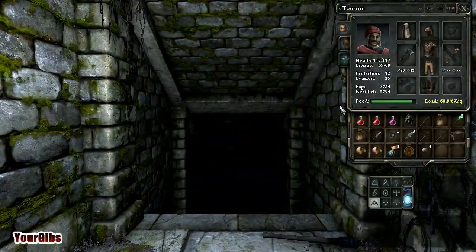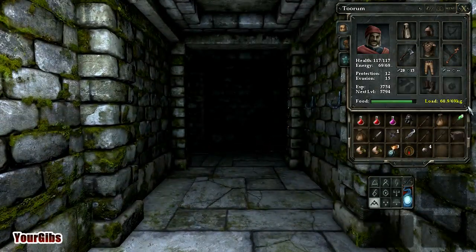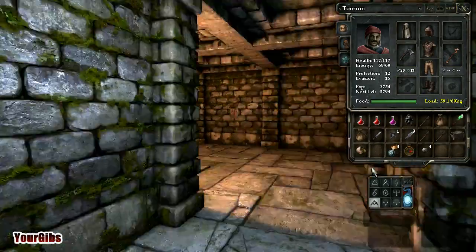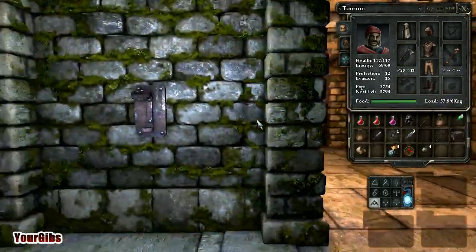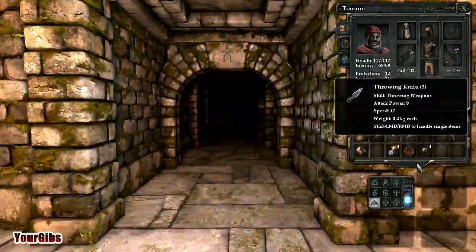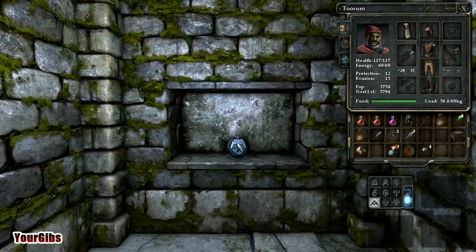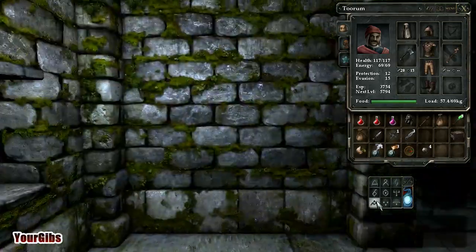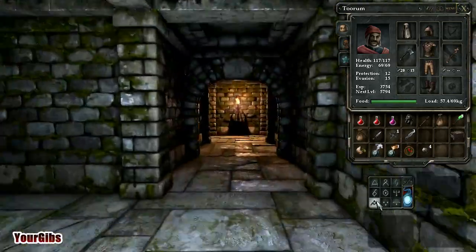We're back, everyone — we're at level three. I just looked at my load and it's these freaking torches. Frost bombs — I have to carry these because they're a pretty good throwing item.